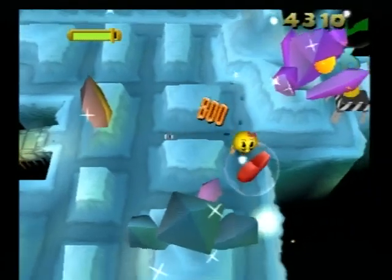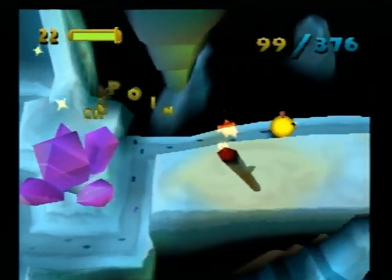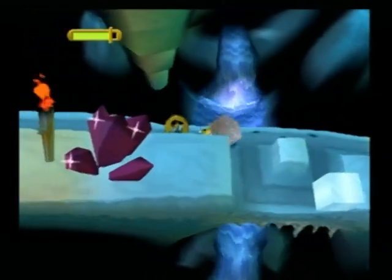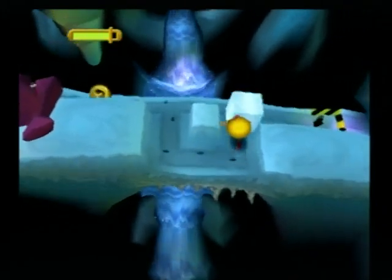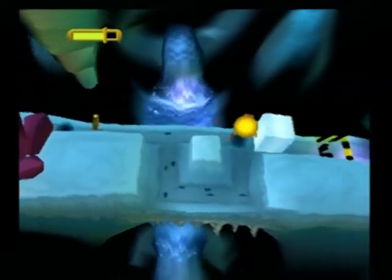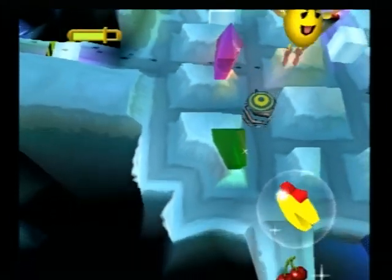Trying to get these ghosts is a little bit harder than in Pac-Man World because they seem to switch directions a lot. I got the Pac-dots here. There's an ice block that I can push - so these are the movable blocks of this world. And there are boulders. That stopped at the boulder and I'm in some new area.